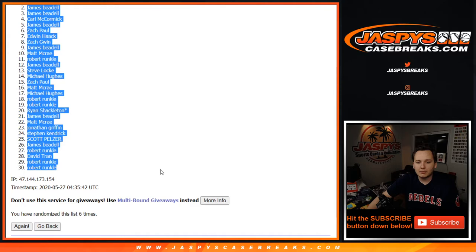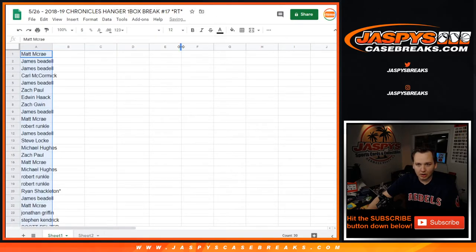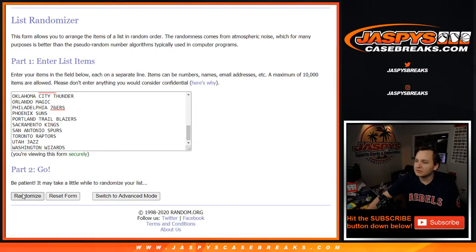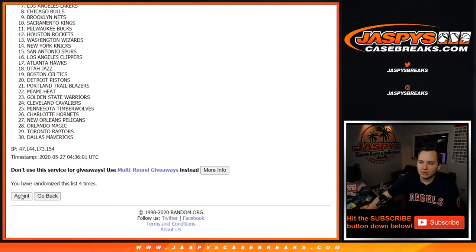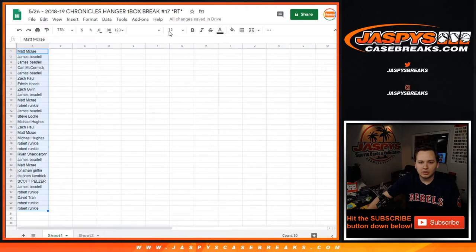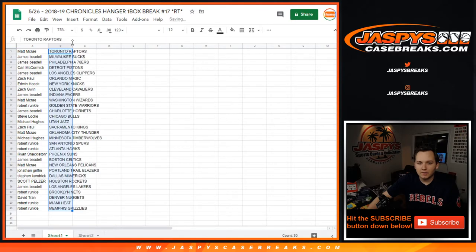We've got Matt McRae down to Robert. Seen some cool stuff from the Chronicles Hangers. I think Joe hit a MPJ auto. I've hit a number of Luka Doncic rookies. So it's the 18-19 class — Luka, Trae, Shea Gilgeous-Alexander, etc. Won't name them all off just because it's a one-pack break, but there is a list.